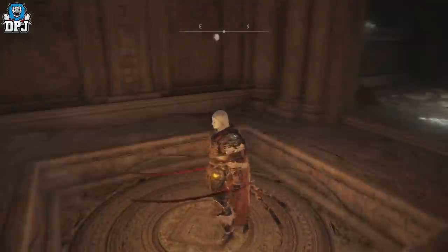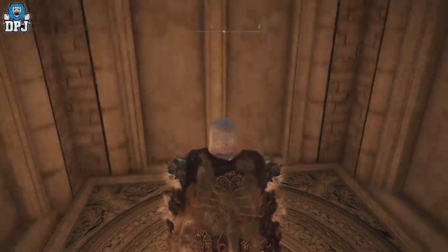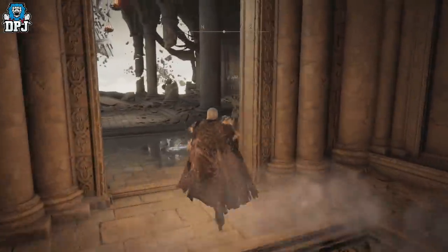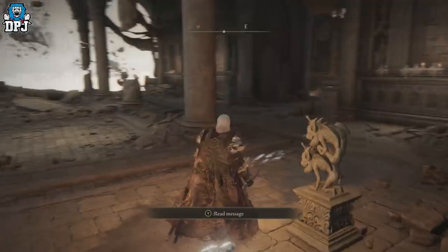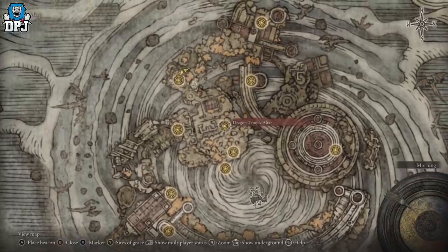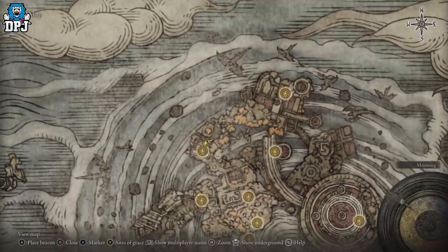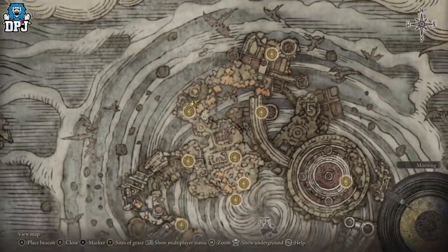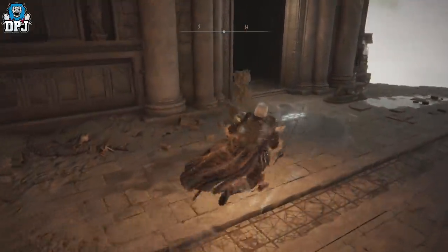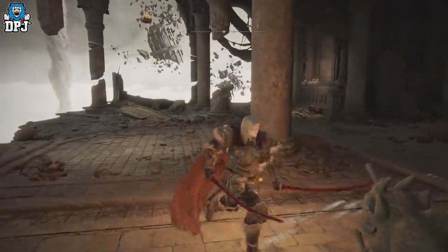You do need a Stonesword Key to activate the door to use that lift up to that grace. You'll normally come past this area. Just keep an eye out for this lift in the corner, or the door — there's also a key statue. But from here, this is what you want to do: run this way and you can see there are steps going down.